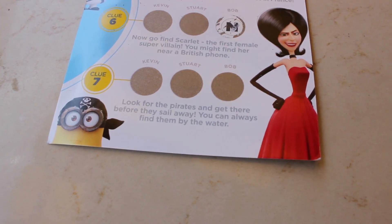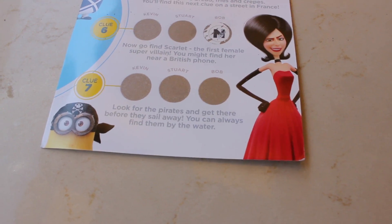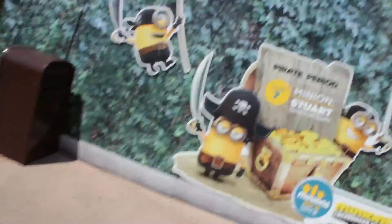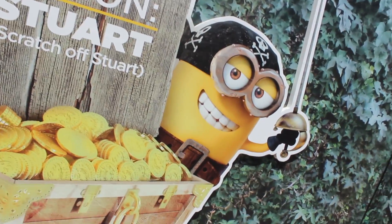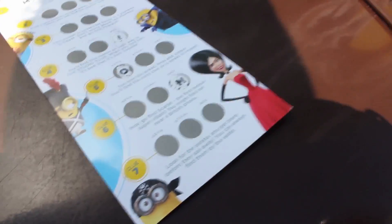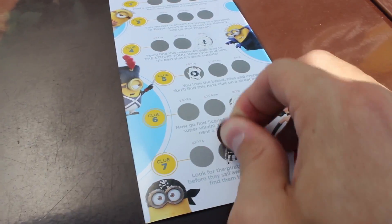Alright, clue number seven: look for the pirates and get there before they sail away — you can always find them by the water. Alright, looks like we're going to Waterworld. Here's Waterworld, let's go find our minions. Do you guys see them? I think they're right behind me. Let's go see who it is — it is Stuart! Look at those teeth. Man, I wish I had teeth like that. Anyway, let's scratch this guy off. Stuart's the middle one. It's an S!